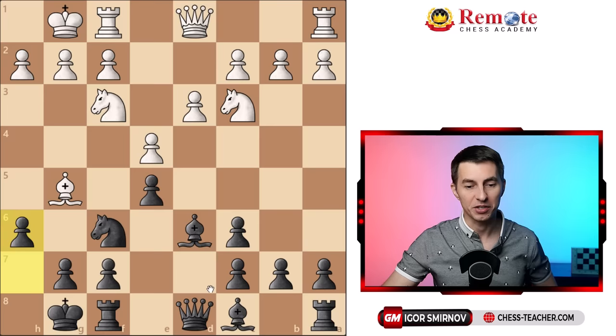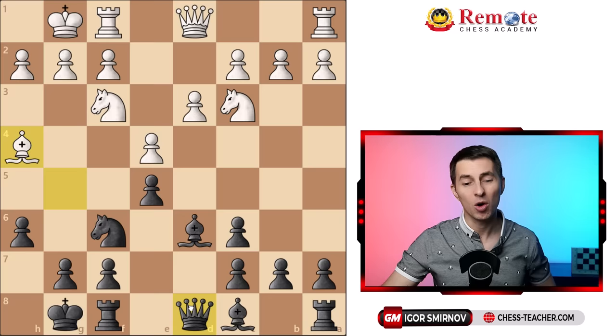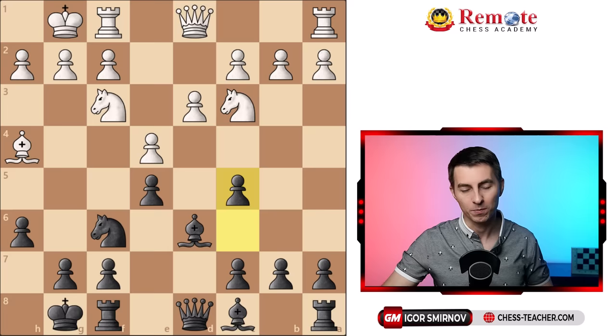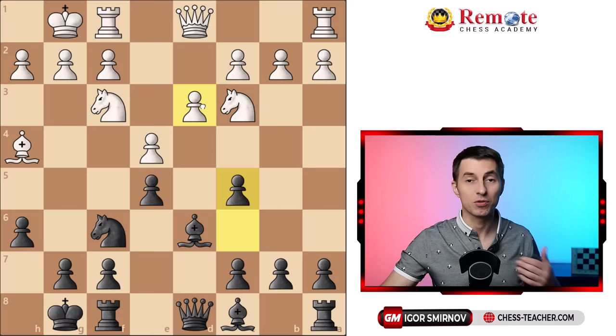First off, Capablanca plays h6, and I do recommend that you play this move whenever your opponent tries the bishop g5 pin. This forces your opponent to make a decision whether the bishop is going to take here, go back, or retreat somewhere else. And after that, even if your opponent decides to maintain the pin as white did in the game, you'll always have an extra resource of pushing the pawn forward to g5 whenever you find it necessary. But Capablanca played a much more subtle move - he played c5, the move that prevents white from possibly striking in the center in the future, but also invites white to execute his main attacking idea.